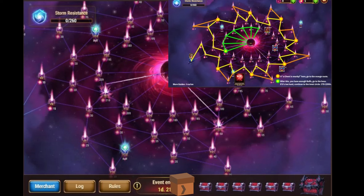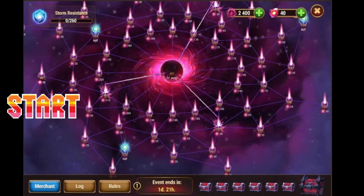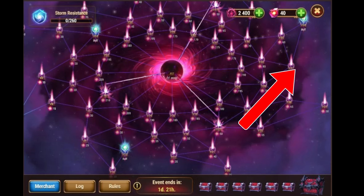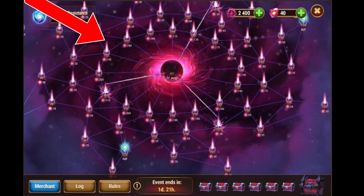So clear the outside path first, and while you do that, look for chests. Zigzag until you see a chest nearby, and if you think it is on the outer path, then go take it. If the chest is on the inner path, then take it later.